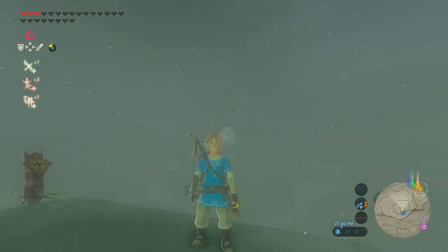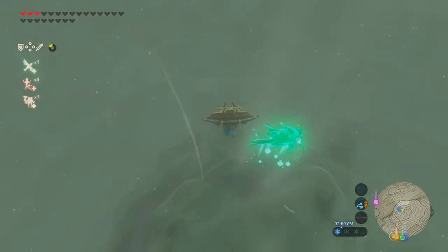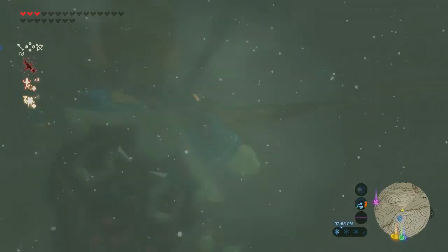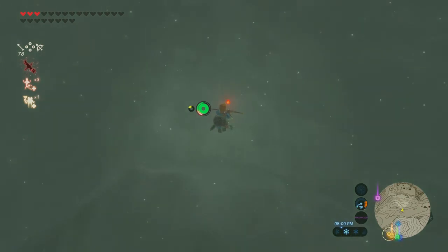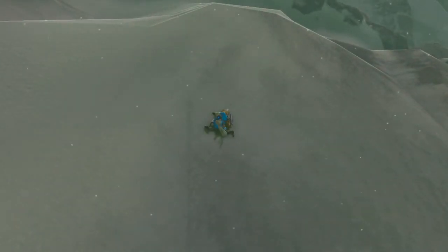Our final and most dumb way to die is fall damage. It's happened to all of us — when we don't look at our HP, we just go flying, thinking 'yeah, I have enough health, I have enough stamina.' And then you realize mid-fall that no, you don't have enough stamina. That's not good. It's not very fun.